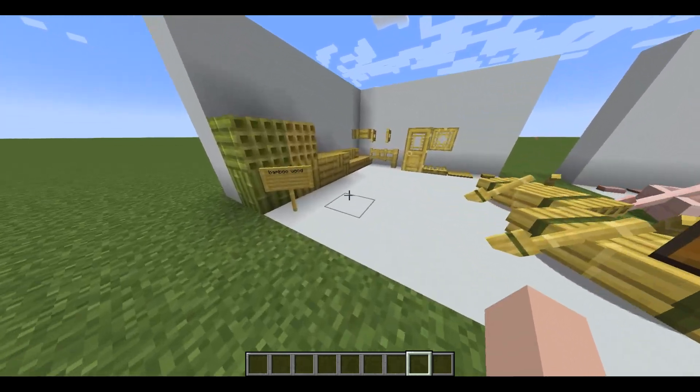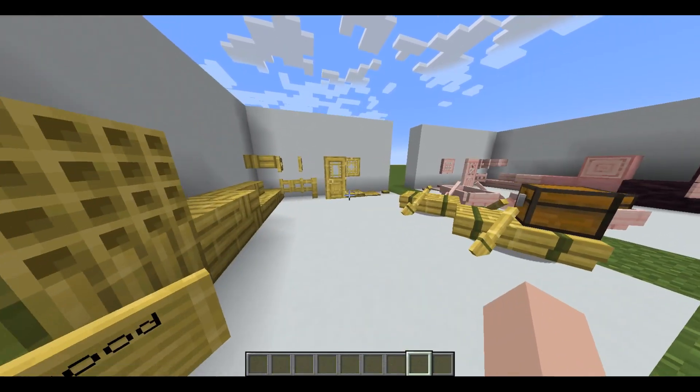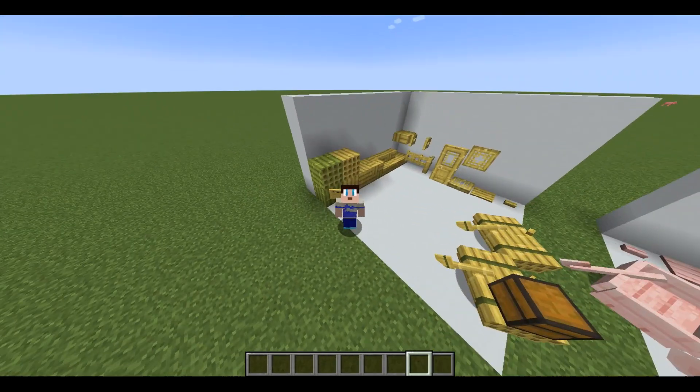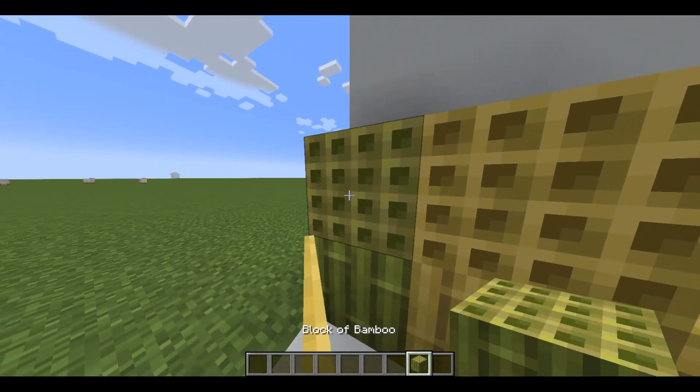Let's start off with the new wood. The first new wood is bamboo wood. It's very special because it's the first ever wood that doesn't come from a tree — it comes from bamboo. Here we've got the bamboo stem, which is a block of bamboo.